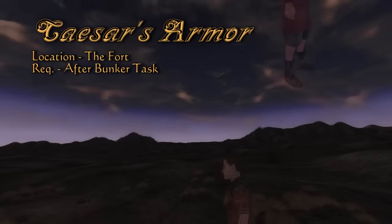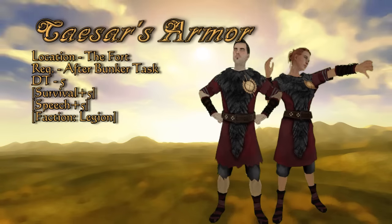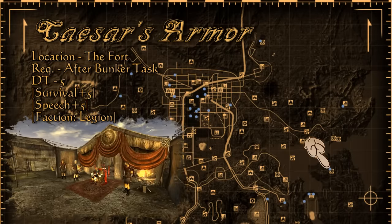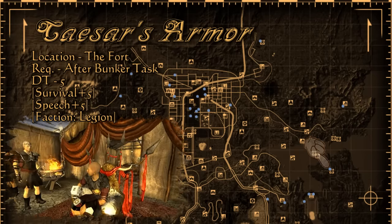Becoming a symbol of fear to the people of the wasteland is Caesar and his Legion. The light armor you can obtain from him or his corpse reflects his past as a Follower of the Apocalypse. Caesar is found in the Fort, which is only accessible after you retrieve the platinum chip. Be careful not to show this off to your NCR buddies though.